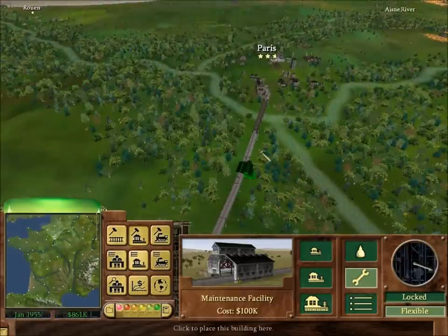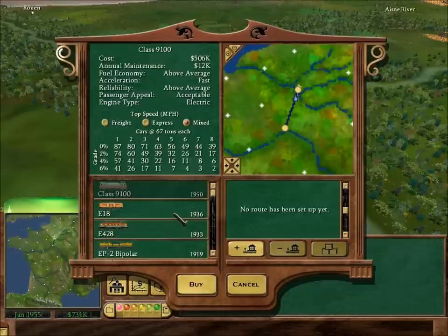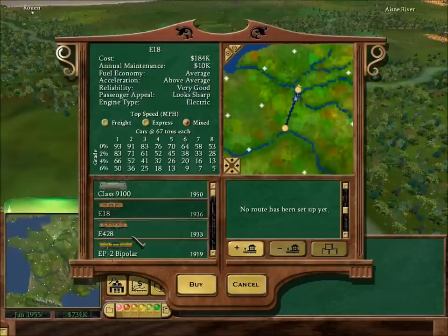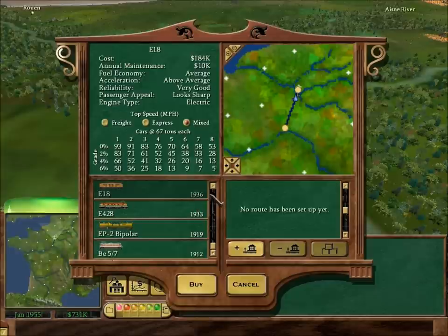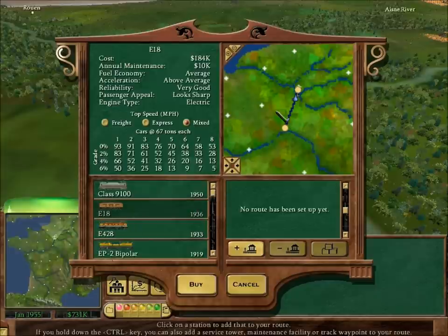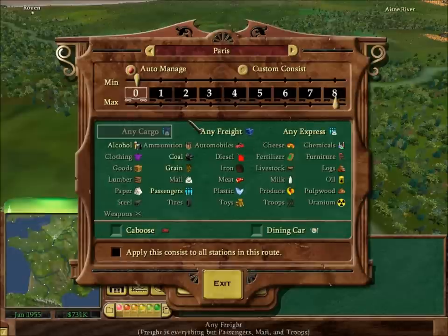You want to make sure that you've got your service stations for your trains. Next job is to buy yourself a train — you want something that goes fast. I'm going to go down here. This is the best train for this job. So we'll go Paris to Orleans, select your cargo — eight to nil, apply for all.